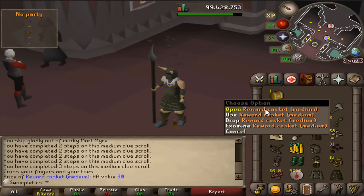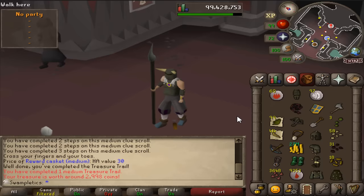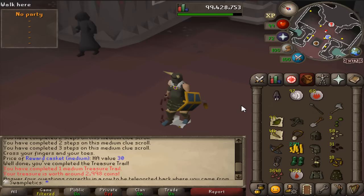Let's open it! Black Elegant Legs! One medium treasure trail completed! The progress in this episode has been insane: 99 attack nearly, 98 strength, 3,600 ruby bolt tips. I'd say the stage is set. I'll see you in the pre-finale.